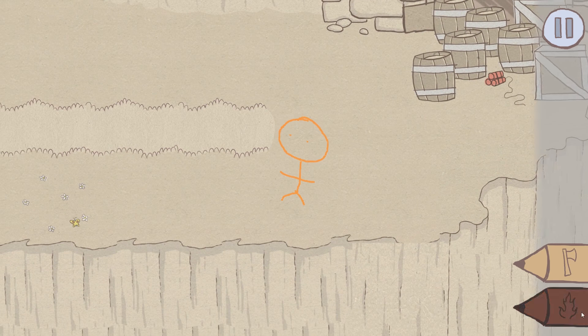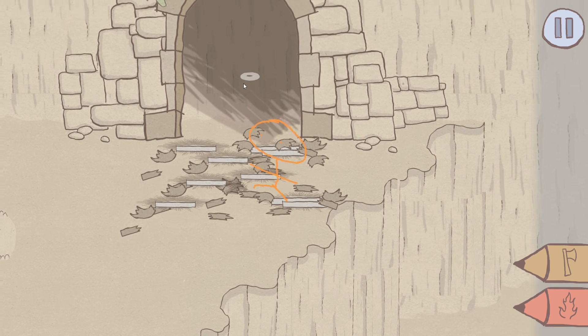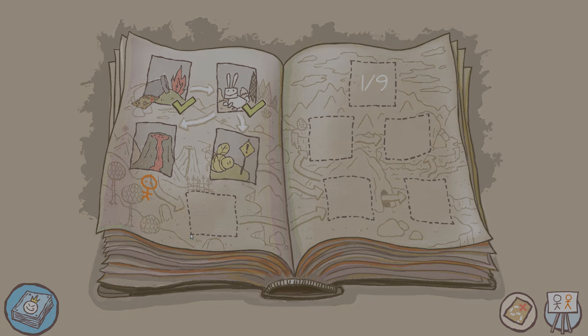We can just run past him. Blow all that up, get around the flame, and in we go. Mine your own beeswax! So we unlocked yet another level almost instantaneously — these ones are so easy compared to the first game. It's only been like seven minutes, so I'm gonna end the episode there. Next time we'll do these levels — the 'Mine Your Own Beeswax' one completely skips a level and takes us further ahead. We'll see next time on Draw Stickman Epic DLC. Bye bye!